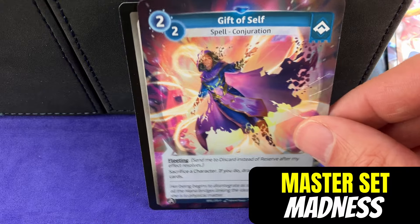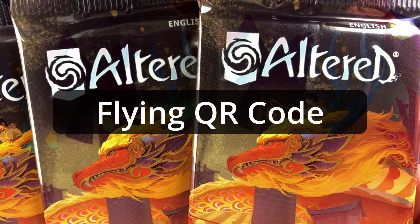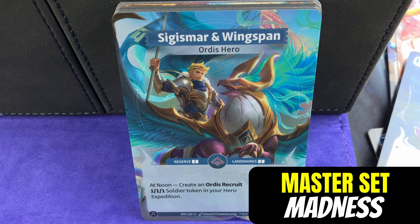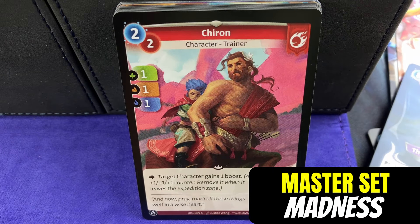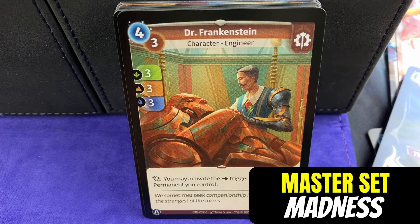Cool, Gift of Self. And look at this - we've got two foilers in a row, both of them common. Let's move into the last pack. Sometimes what they'll do is there'll be a city or a building in the common version, and the building will be partially built - this cool Sigismar in Wingspan. Then as you look at the rare version, you see it's more developed, the building will be more complete. Or there'll be a group of people in the first common version, and then there's just more people in the rare.